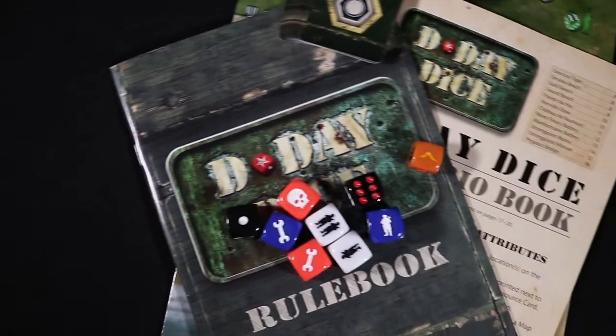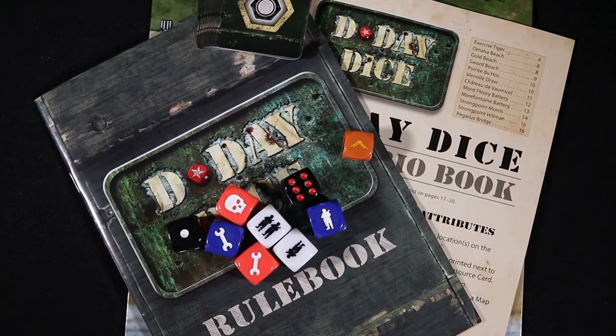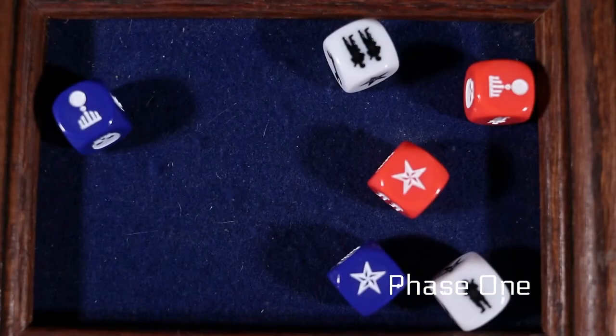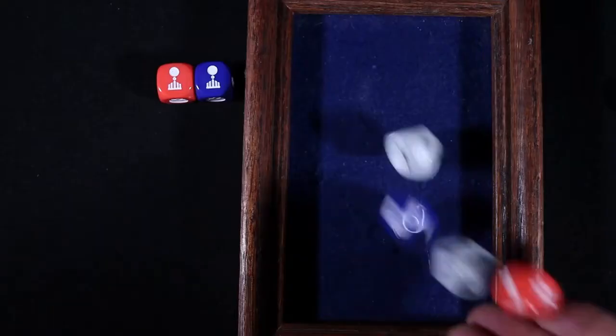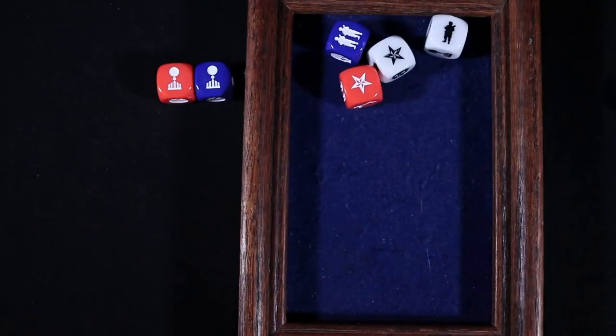D-Day Dice is divided into six different phases. Each phase allows you to progress through the game. Phase one: collect and roll the red, white, and blue dice until you reach your final tally. After your first roll, you can lock two of the dice down and re-roll the rest. You can choose to re-roll them again, but that will be your final tally.